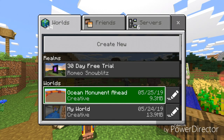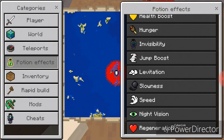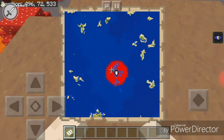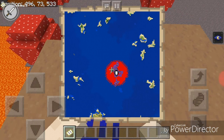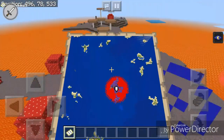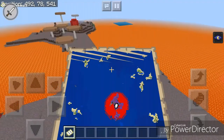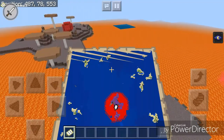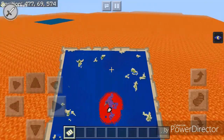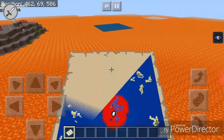Maybe if I just give it a minute it'll load. I'm going to give myself night vision, and the reason I wanted to use this is because I can use the noclip units. So this is the map — you can tell there's a nice circle of lava around me. But if I start moving from the map you can see the lava — the whole world should be lava.